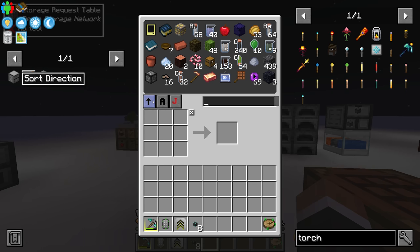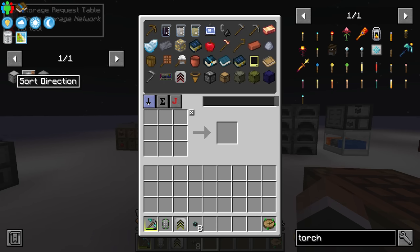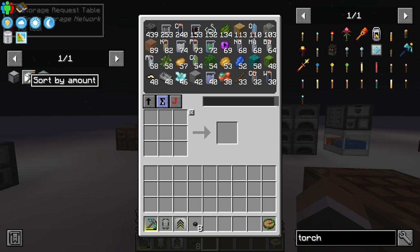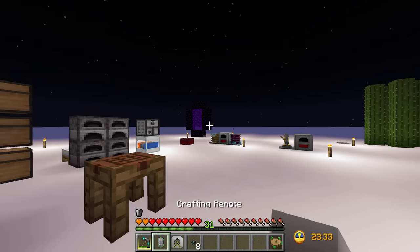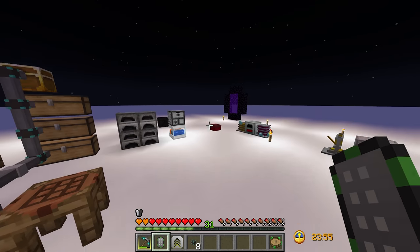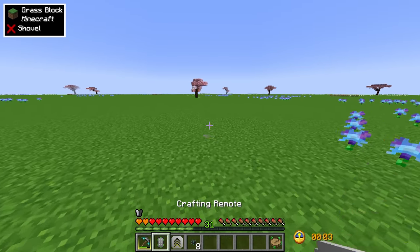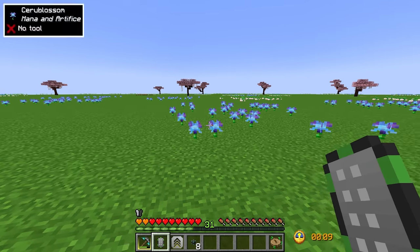There are some sorting buttons — I like to sort by amount, descending from largest to smallest, showing what we have the most of down to the least. You can sort by name, mod, and change the direction. I'm also being told by the pack developer in chat that this crafting remote works across dimensions — if we head through into the mining dimension and right click with the crafting remote, we still have access to all of our resources.